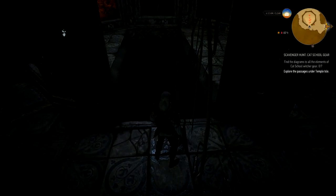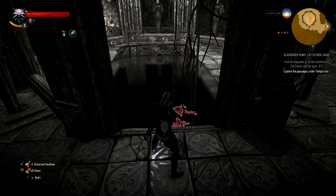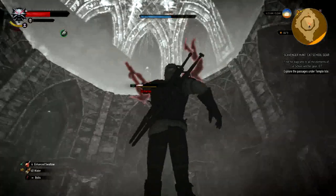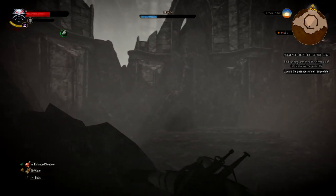Once you turn all the statues, the floor will open up revealing a pool of water with a couple of drowners swimming around in there. Just jump in and pop them with your crossbow, or if you're fast enough, swim all the way to the bottom because that's where the key is — on a skeleton. Use your Witcher senses to help you find it, or pop Cat Eye, which will really help out as well.